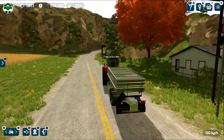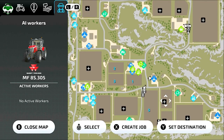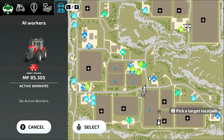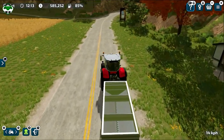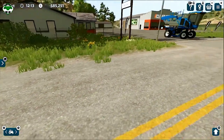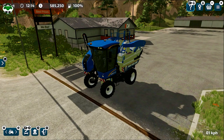Next we'll be directing our tractor with the trailer to our field. This game has Course Play built in — if you've played any Farming Simulator series before and added the Course Play mod, it is now included in Farming 2023 as an initial feature. You can hire any worker and they will transport your stuff from point A to point B. We'll direct the tractor with the trailer from the shop to our field, pick the target location, and the job starts successfully. Now our tractor will start moving automatically.